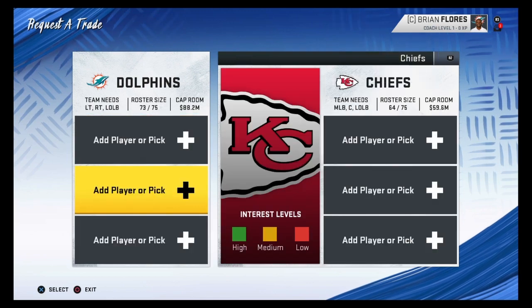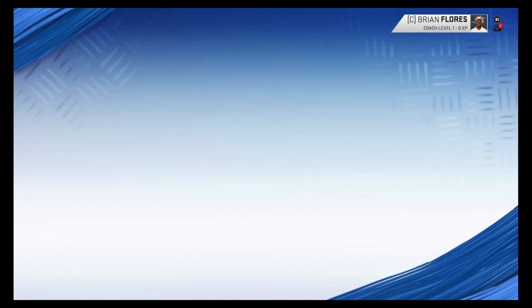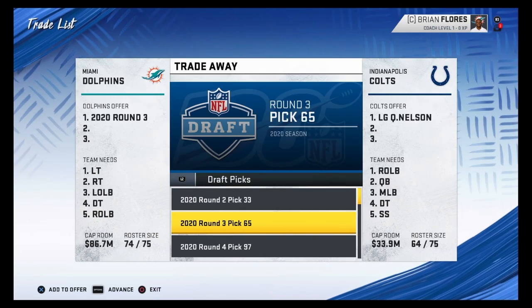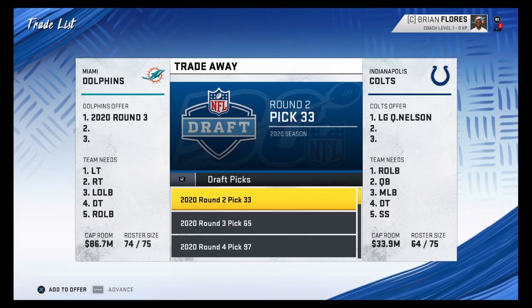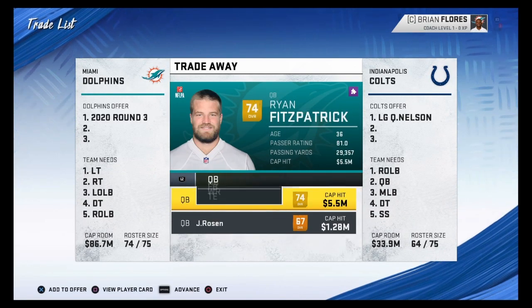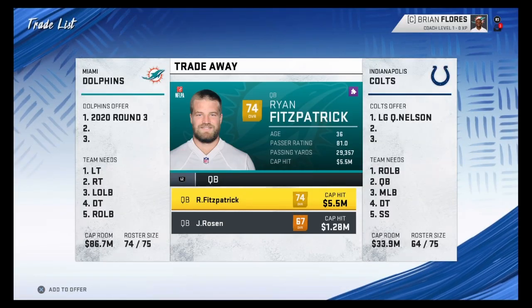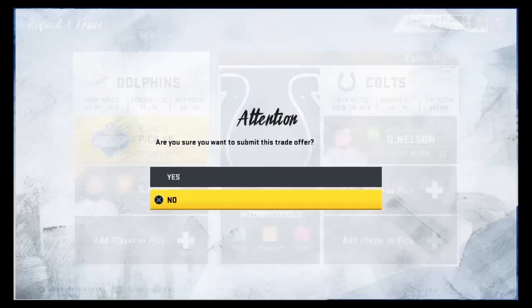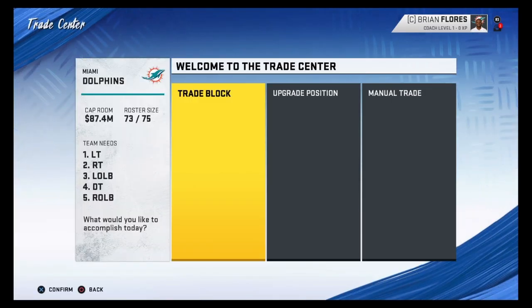My next favorite player to trade for is Quentin Nelson. He's the left guard for the Colts, a 94 overall. He's only a star developer, but he's pretty easy to get. That third rounder pick almost went through. I'm going to add in a running back — I'm going to add in Perrin. And there it did go through. 94 overall for literally just a third rounder and Perrin.